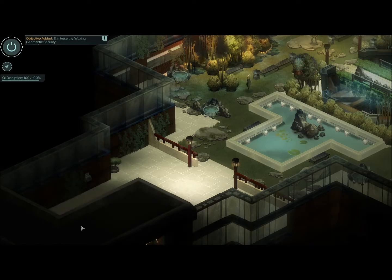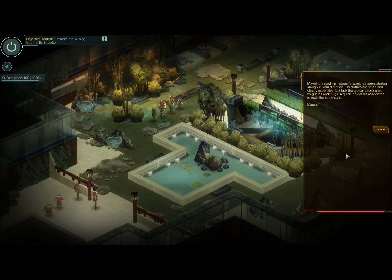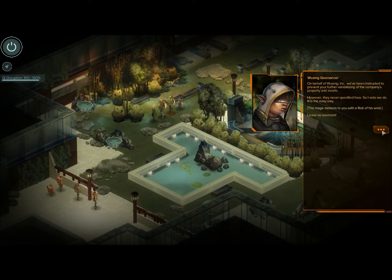Time to get out. Eliminate the geometric security. A well-dressed man steps forward, his peers staring smugly in your direction. His clothes are smart and clearly expensive, but lack the typical padding worn by guards and thugs. A quick look at his associates reveals the same style - mages. On behalf of Wu Zheng and Guogre, we've been instructed to prevent your further vandalizing the company's property and assets. However, they never specified how, so I vote we do it the easy way. Leave no survivors. I see five enemies.